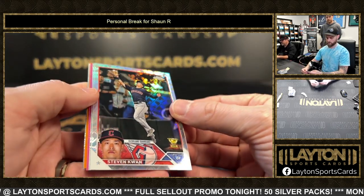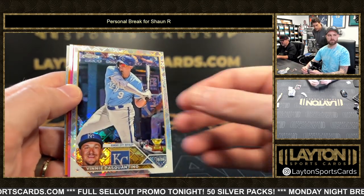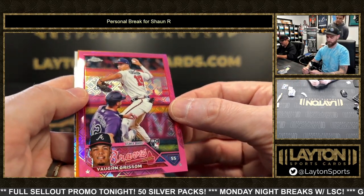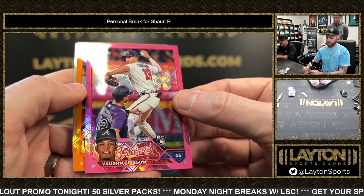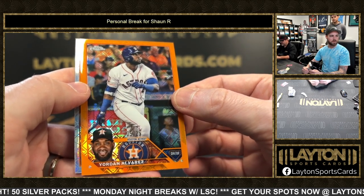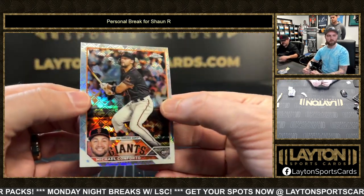That orange coming up — yeah it is! There's Stephen Kwan on the rookie cup. It's Kwan, Pasquantino rookie — nice! Fawn Grissom numbered to 199, and all colors have been rookies so far. Grissom the 199 and orange, Yordan Alvarez 5 out of 25 for the Astros — your bomb, baby! There we go — nice Yordan and a Conforto.